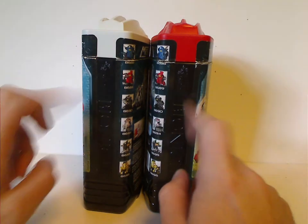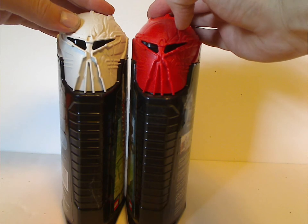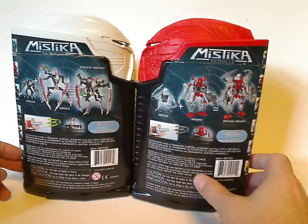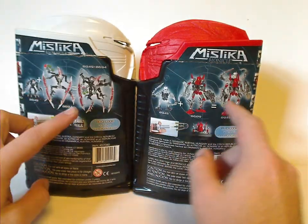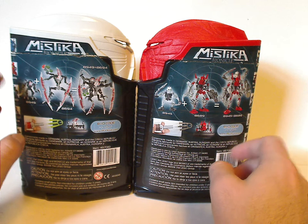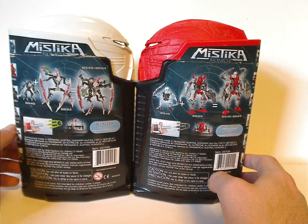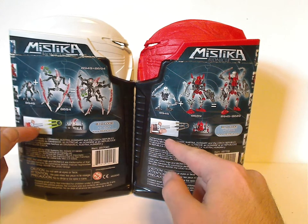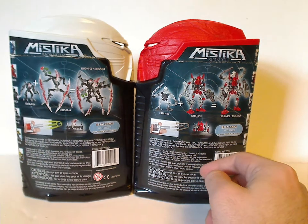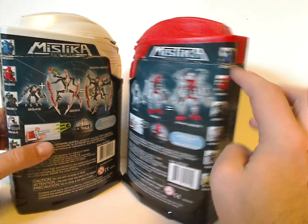And the Bionicle logo and the Kanohi Nui there. And the Kanohi Ignica — one clean, one scratched — which I would put on opposite forms. On the back you see the Matoran combination, reusing the Matoran from the Winter of Anttoka lines. And also how to shoot the Ghost Blaster, how to put them in the back of the canisters, the bio codes which are probably no longer valid, a barcode, all the warnings, and then all of the Mystica sets.